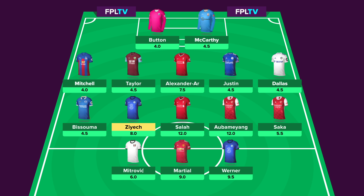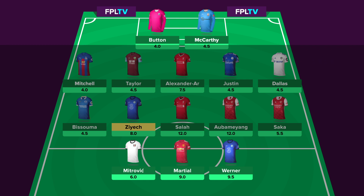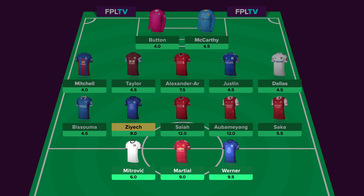As mentioned in my last video, I'm liking the look of this front three in Mitrovic, Werner and Martial. Although, because Martial doesn't play in GW1, the plan is to take a one-week punt on someone else, and then keep enough money in the bank to buy Martial back for GW2. So in comes Danny Ings to face Palace, before then bringing Martial back the following gameweek.